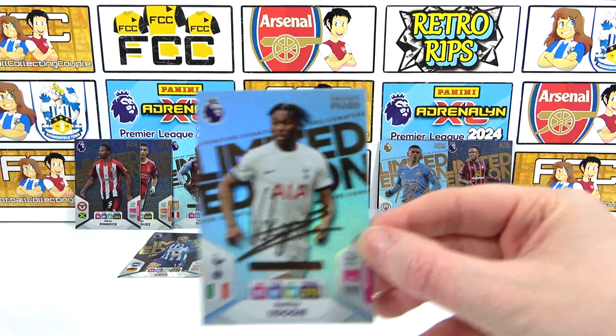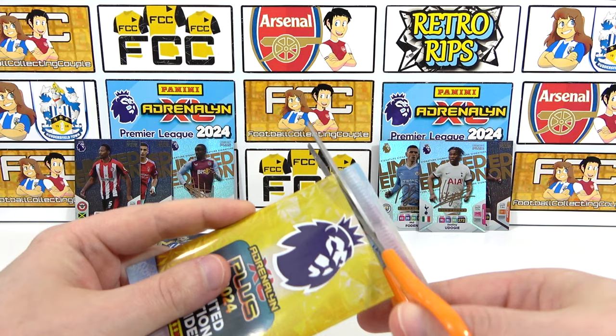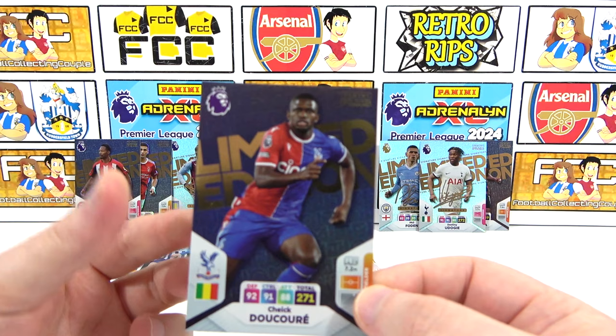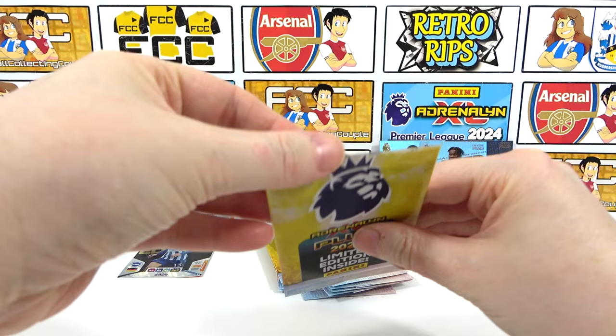Pack sixteen — Pinnock again! It's a Pinnock run, why is Pinnock trolling us today? Three doubles for me. Pack seventeen — let's ignore that Pinnock run. We're at the Pinnock of all these packs! Pack eighteen — Forest again. We've hit a bad run — three packs with two doubles for me and one for you. One more pack to go each.